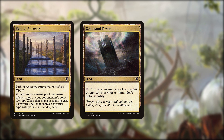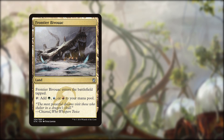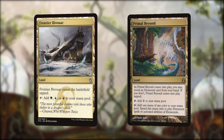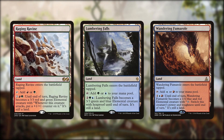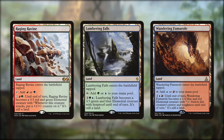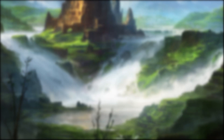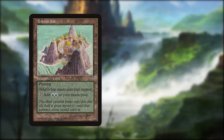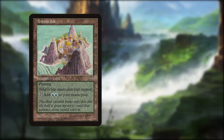Command Tower, Path of Ancestry, and Mana Confluence all give us our 3 colours, as do Frontier Bivouac and Primal Beyond — the path and beyond obviously with restrictions. Three dual lands with the on-colour shock lands, and 3 of the dual man-lands. These things are a bit slow but do turn into elementals. Three on-colour fetches rounds out the standard part of the mana base. Teferi's Isle is a really fun bit of tech — it has phasing, meaning that it comes in and out of play, triggering Omnath on the regular.